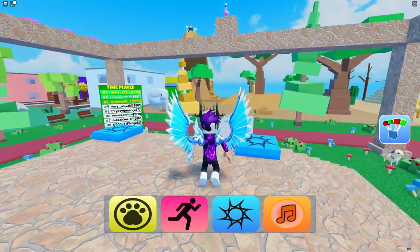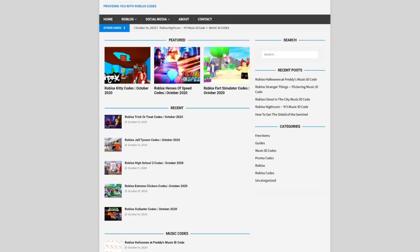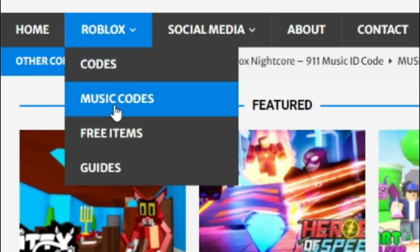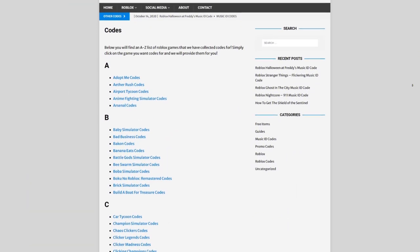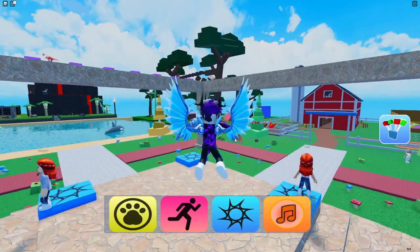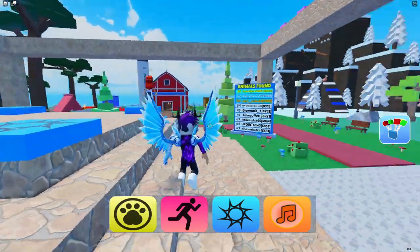Before I start showing you every single animal location, I need to tell you about hobbyalexcodes.com, which is my own Roblox code website where you can find game codes, music codes, and more. We give codes for over 300 Roblox games, so if you need a code for a game it will be there.